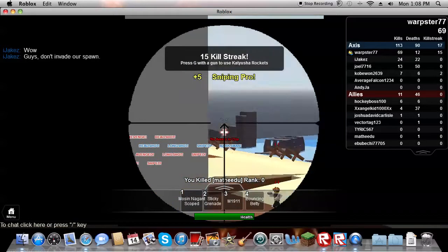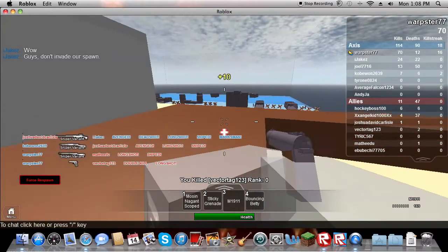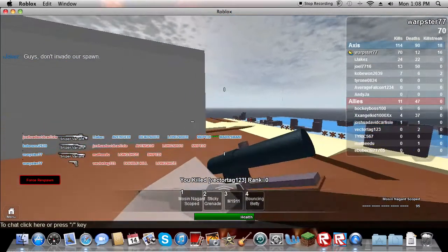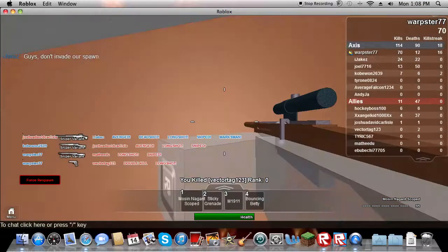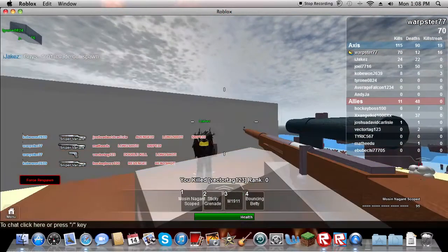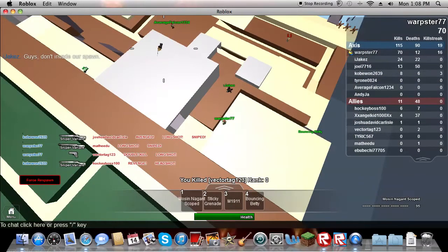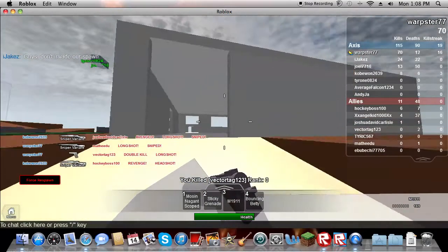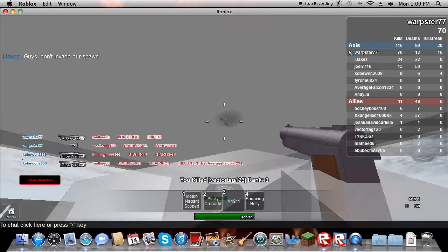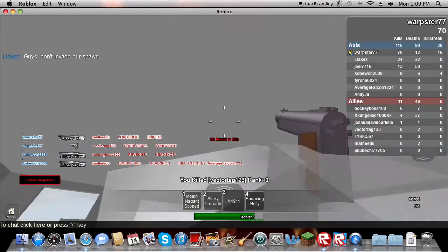That's the number one rule of sniping — you gotta keep moving. If you stand still, you're a dead man. I can't believe those pistol shots hit him. What's that guy's face — that guy on the roof there? I'm not sure if he's on our team or not, but I'm gonna go check it out. See, here's another good strategy: shadows. Oh, he's not on our team — it's a good thing I checked.